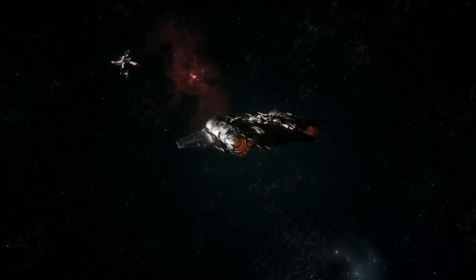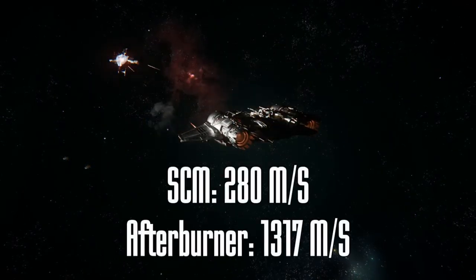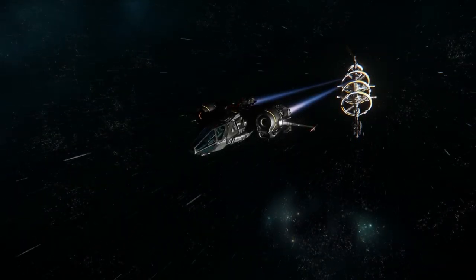The space combat mode speed in-game is 280 meters per second — the RSI site says 220. The afterburner speed goes up to 1317 meters per second, which gives the Gladius and the Hornet a run for their money when it comes to damage, speed, and maneuverability.